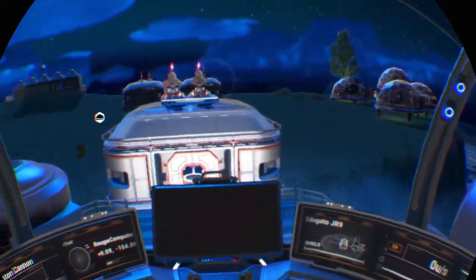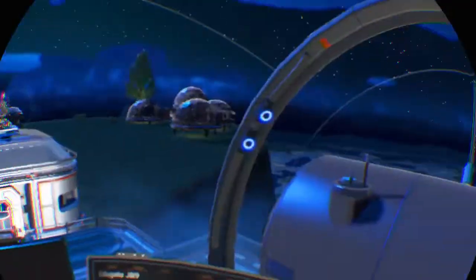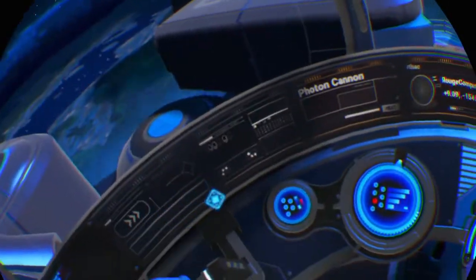And we're done. To exit the cockpit, grab the handle and pull your left trigger or your right trigger, whichever hand you're using. Let's go.